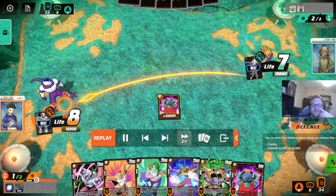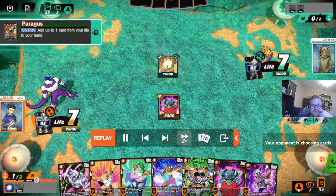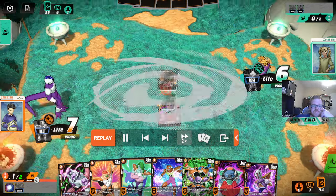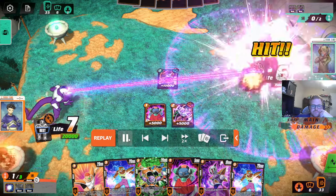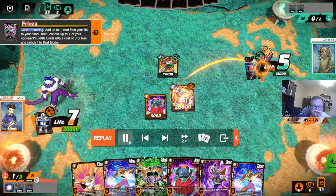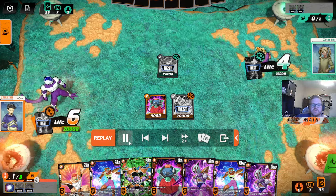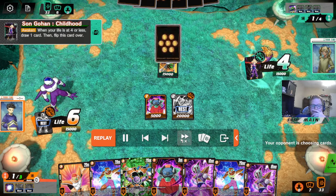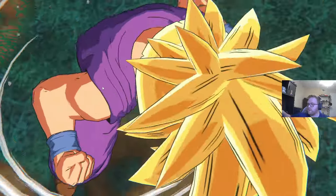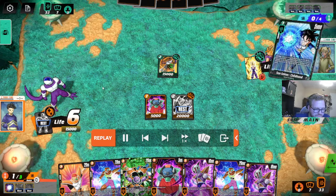Gohan is always scared of Cooler. So far I agree with everything. Paragus - taking the life, which is kind of iffy. I'm not really mad at any of this. You're just pressuring the Gohan. Him being able to awaken and attack is kind of whatever. And then you next turn get to go off. If this reason survives, your turn is pretty nice.